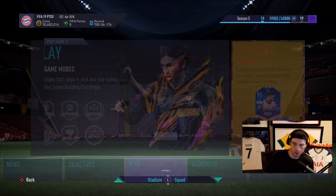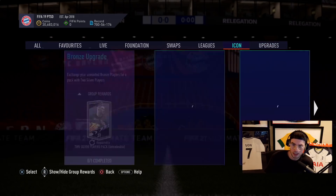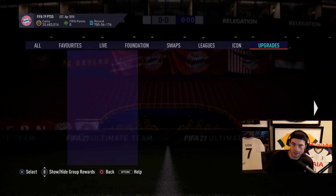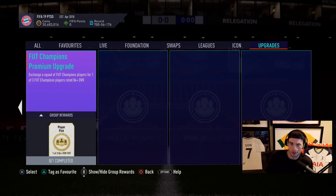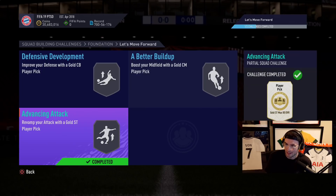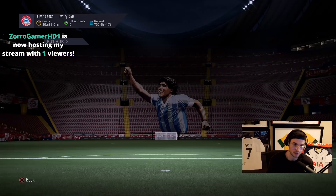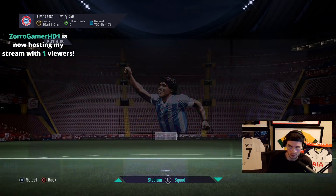A big thank you to viewers today. If you're watching the stream or video, go into the upgrade section, go to 'Let's Move Forward,' and complete the group 'Advanced Attacking' — it's a free 82 Casper Dolberg inform. Every time you do this you get a free Casper Dolberg inform 82, but you need to put three bronzes in for nine chemistry. Do this today because it's free fodder, and informs sometimes go to the moon.